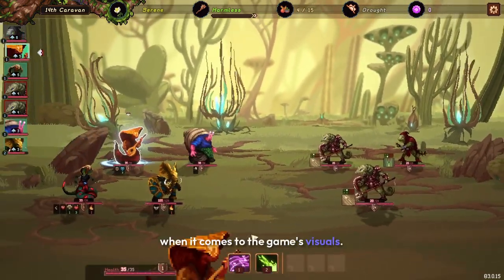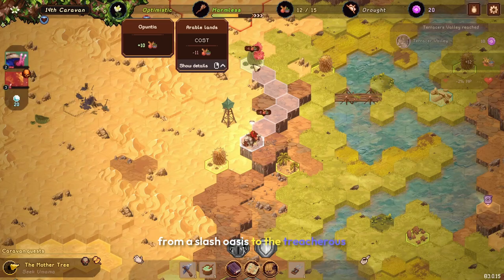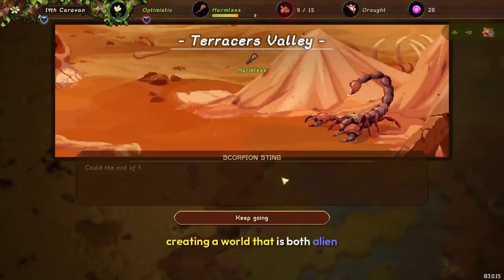When it comes to the game's visuals, the world is beautifully rendered with a unique art style that blends stunning visuals with a vibrant color palette. From celestial oases to treacherous sand dunes, the attention to detail is remarkable. Each environment feels alive and distinct, creating a world that is both alien and familiar.